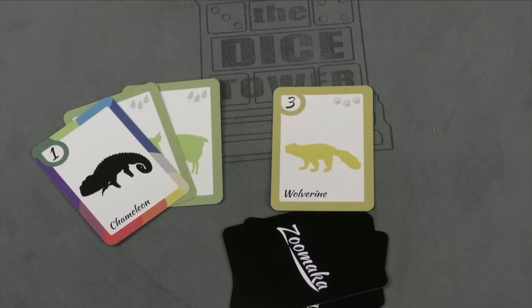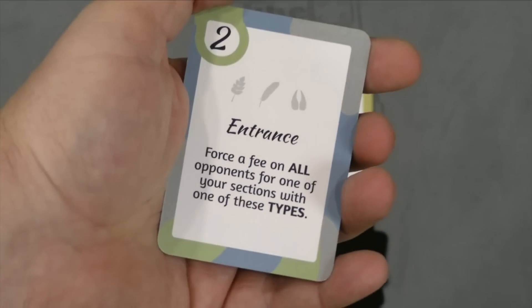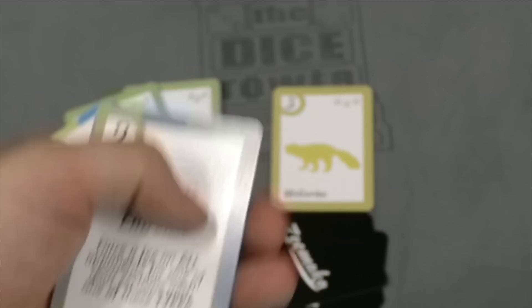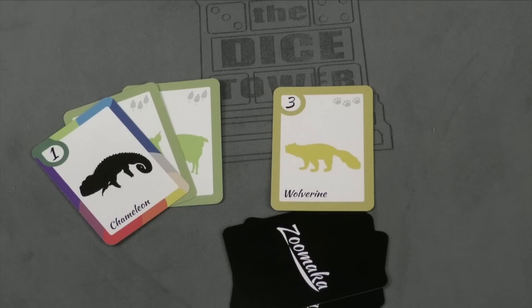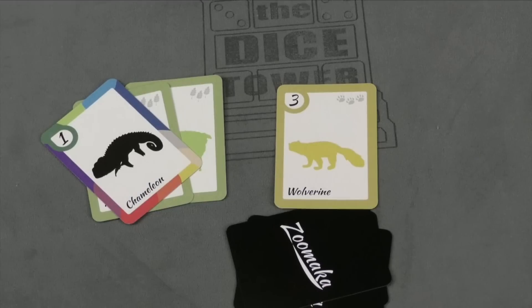The reason you want to have money in your bank is because if someone plays an entrance card — so this entrance card says force a fee on all opponents for one of your sections with one of these types — and if it's completed, then everyone is going to have a fee. Everyone is going to need to pay the fee, which is the total value of all the animals. So this one here has five, so everyone's going to need to pay a fee of five.